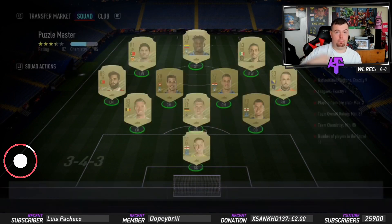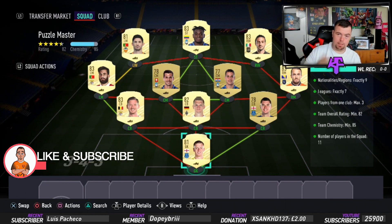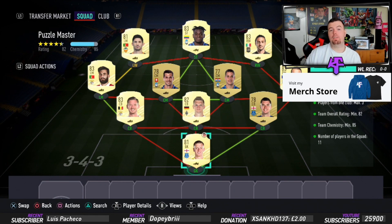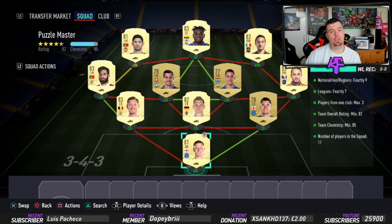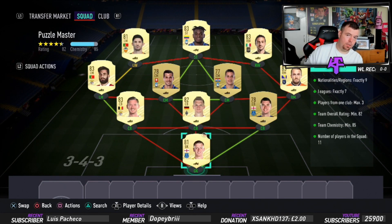We'll jump into Puzzle Master now because there are two players in here I've had to use for this one — they've got loyalty on, then I'll swap them back out. Nationalities: you need exactly nine. Leagues: exactly seven. Players from one club: max of three — we've got three from Atalanta. Team overall: bang on 82, can't lower anyone else. Team chemistry of 85, bang on 85. No position changes, just loyalty — as you can see, everyone is on loyalty.